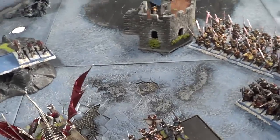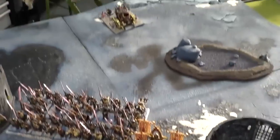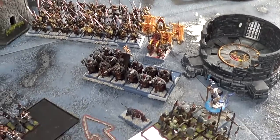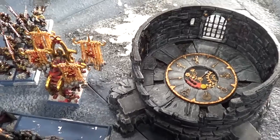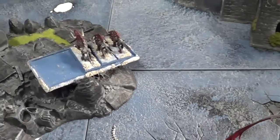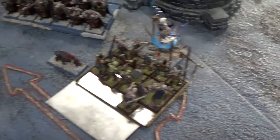Warriors of Chaos turn six: we had a huge rule debate about whether the Hellcannon could see my wizard. We got about five people to look at it and did a four-plus to determine line of sight — he ended up hitting it, but then rolled a one for the wound so none of it mattered. In combat none of his guys made their charges. His Warriors failed their charge to my Grave Guard causing a World of Fail. His Dogs made it around to the flank of my Zombies and also the flank of my Grave Guard. I sucked in that combat and ended up losing by four Zombies, but I beat the Dogs and they ran off.